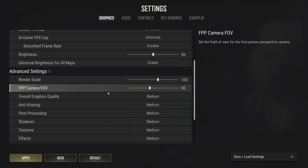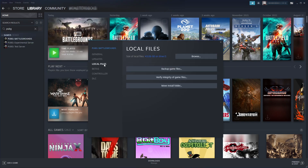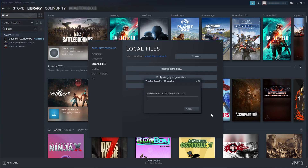If that didn't resolve it, open Steam again, find PUBG in your library, right click and go to Properties. Select Local Files and click Verify Integrity of Game Files. Steam will check for corrupt or missing files and attempt to resolve any issues it finds. If it does fix something, launch the game again — missing or corrupt files can be a direct cause of crashing.